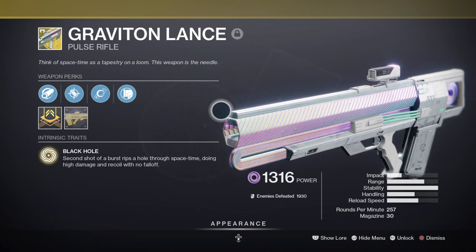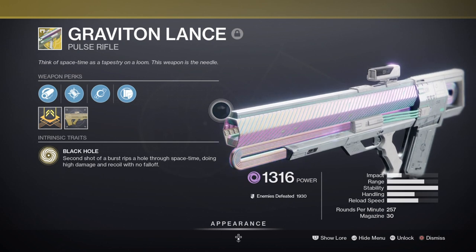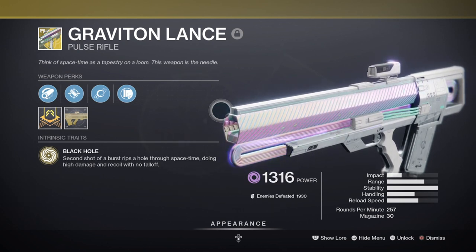If however you don't want to use an exotic for the secondary slot, any Void weapon with Dragonfly will suffice. For example, Royal Chase, Bottom Dollar, and Vault Safe are good alternatives.